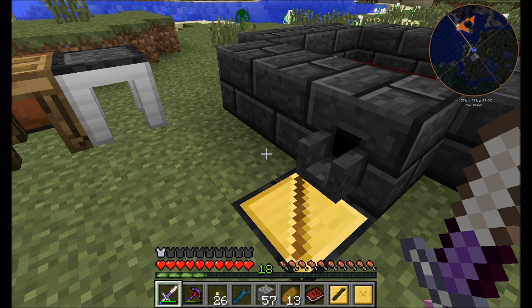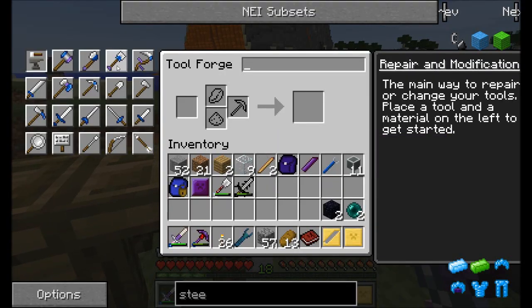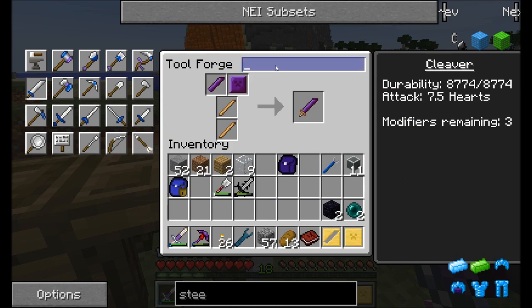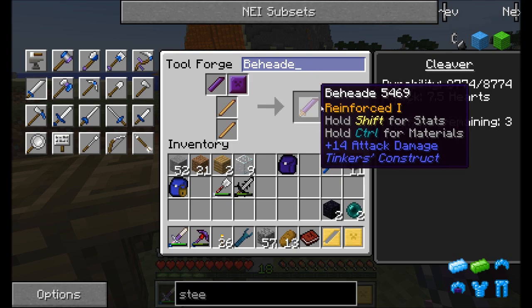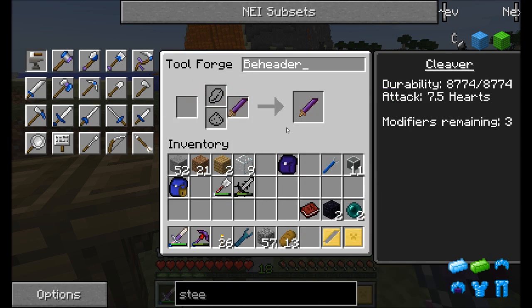The reason I'm making the cleaver from Tinkers' Construct is twofold. Coming over to the part builder, the cleaver has an inherent ability to use such powerful strikes that its special built-in ability is beheading, which means you have a higher chance of getting mob heads. What I need is the two bronze parts — we'll call it the beheader. This is actually going to be useful later on when I want to go hunting after wither skeleton skulls, so since I'm going to have to make it anyway, might as well make it now.